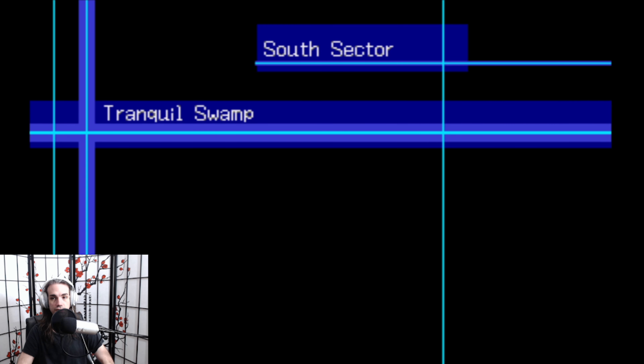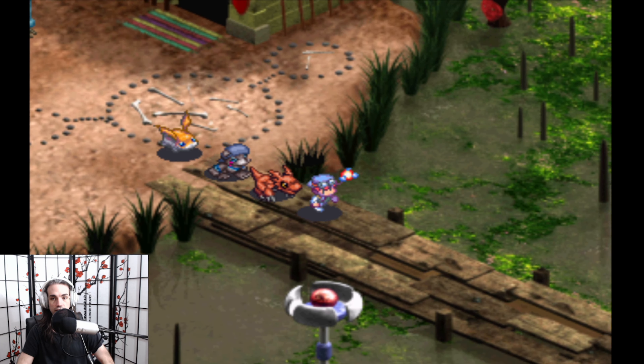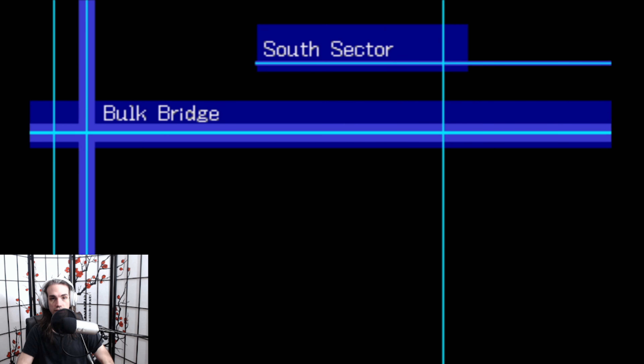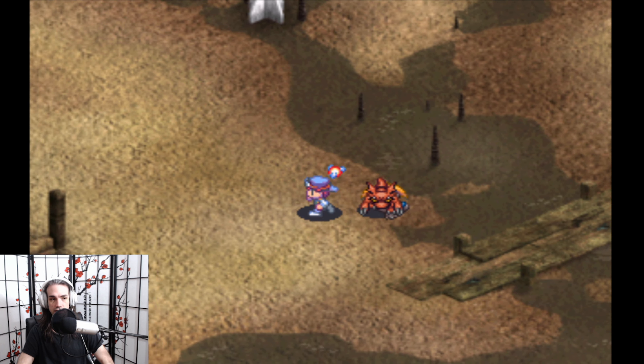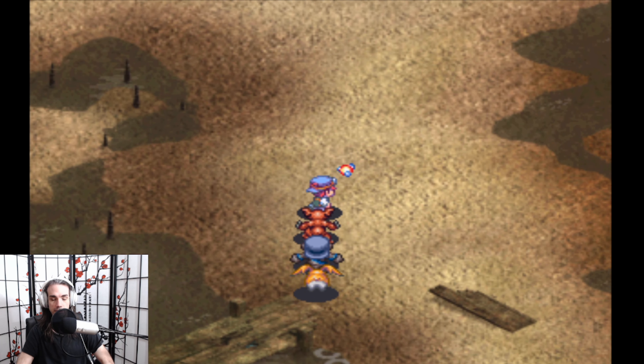Alrighty, it's time for part two of the Digi-Egg of Serenity quest. The first thing we need to do is go talk to Baronmon about bombs. He's a bomb expert as well — you can't tell by looking at him, but he knows all about bombs.